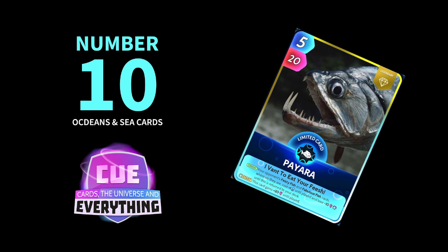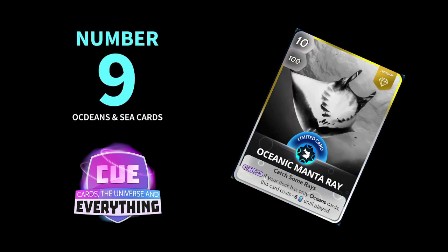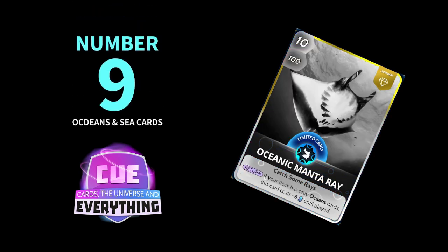Moving on to number 9: the Oceanic Manta Ray. Another super cool card — a limited legendary card. On the return, if your deck has only ocean cards, this card costs minus 6 until played. I put it in because it's 10 for 100, a super powerful card. If you are playing an oceans and sea deck, it works absolutely phenomenally well. So Oceanic Manta Ray hits our chart at number 9.